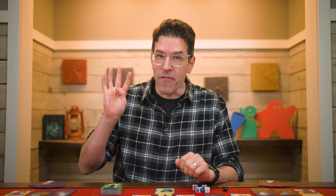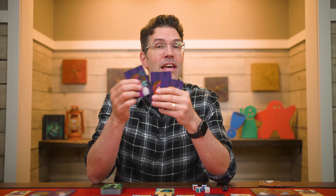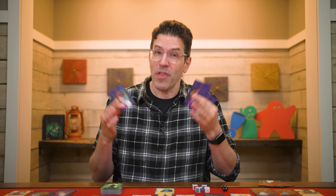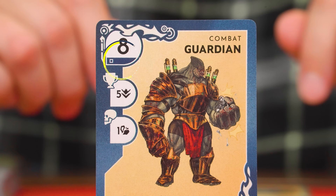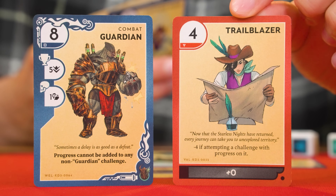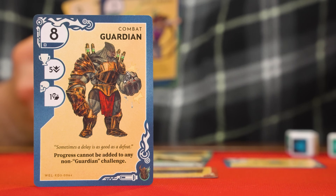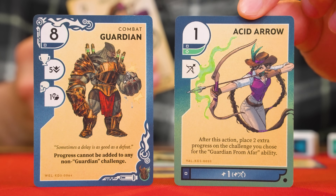When attempting a challenge, you perform four steps. First, the current player picks any one card from their hand to play as an action, if they want. This part is optional. You can still attempt the challenge without playing a card. The card you play must match the color of the border around the challenge card you're attempting. The color is also shown here with a symbol to assist people with trouble distinguishing colors. Some skills you play will show more than one color, and if so, it can be used when attempting a challenge matching either of them.